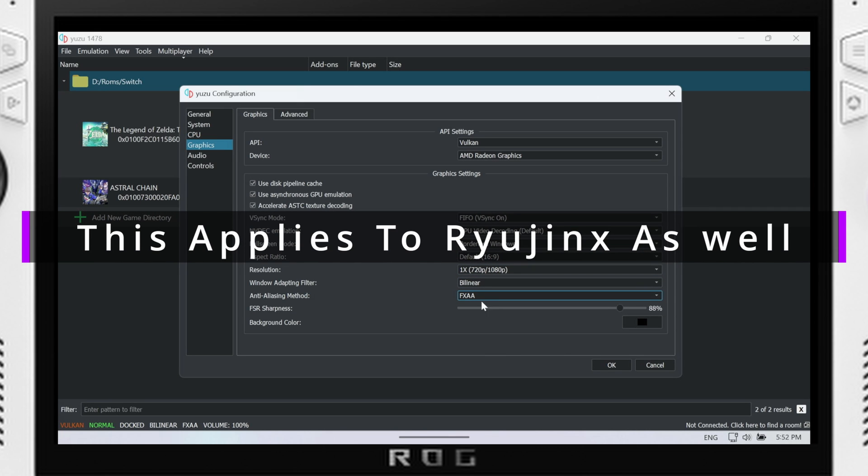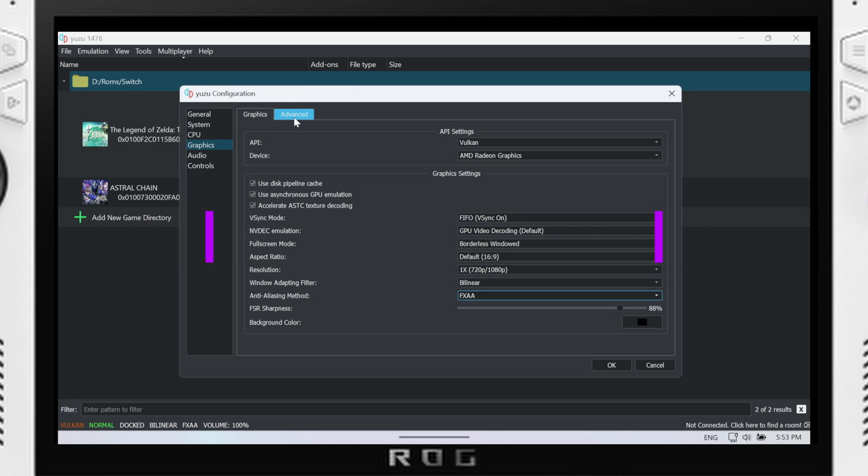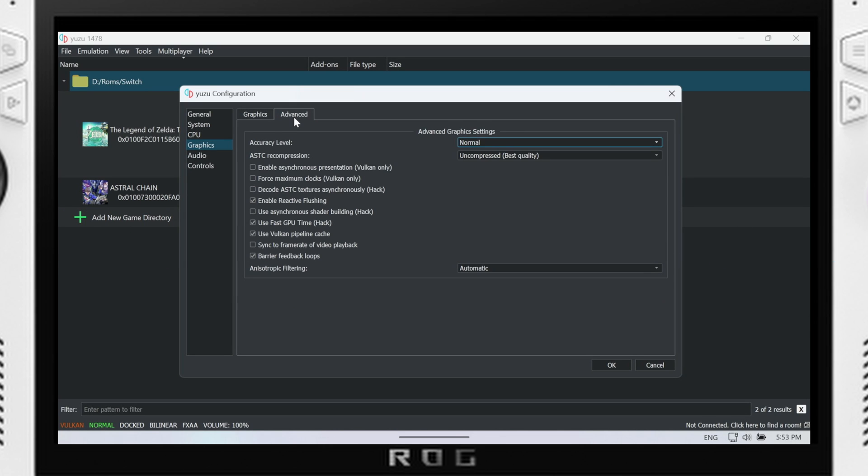For global settings leave FXAA on for anti-aliasing — that's usually fine. If you get weird jagged edges along textures or character outlines, turn it off because it might be conflicting with the game's internal anti-aliasing. There are typically mods to disable it — in the case of Tears of the Kingdom there's an FXAA disable and FSR disable mod. Going into Advanced, set the accuracy level to Normal; it defaults to High but having it on High tanked performance in Tears of the Kingdom and other games. Also leave Enable Async Presentation on, and do not force max clocks. Leave Decode ASTC off, as it introduces texture glitches.